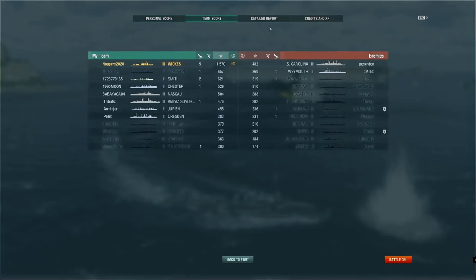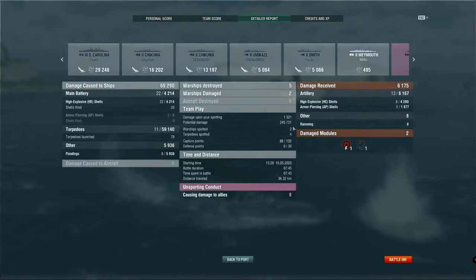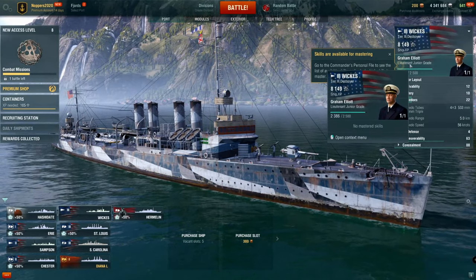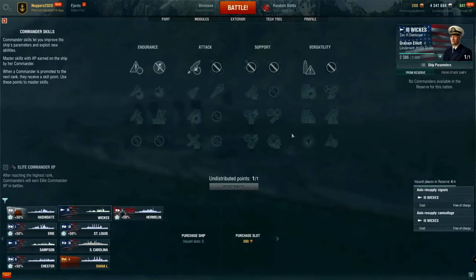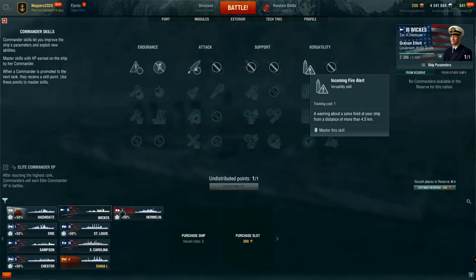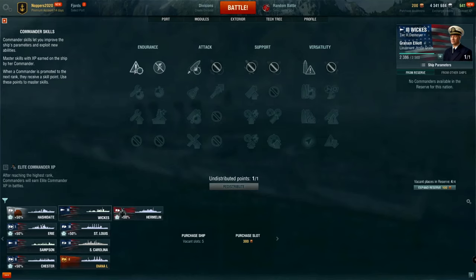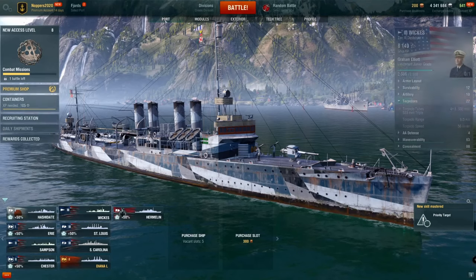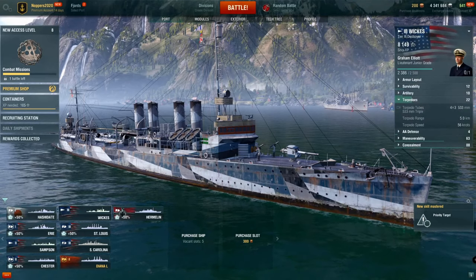Just miles above everybody else in the results — what a great ship. It was so much fun to play. Importantly, look at all the damage I could have taken, and the fact that there was no aircraft carrier to worry about made it a little bit easier. Back to port now, and our commander has received some experience and scored a point we can spend. You can purchase more points with the accelerated commander training function. I tend to prefer to use priority target, which tells me when ships are actually looking at me — so I'm not just detected but they're looking at me, and it gives me a count.